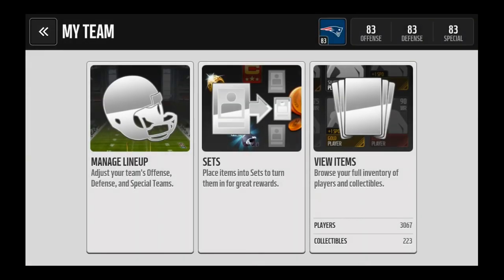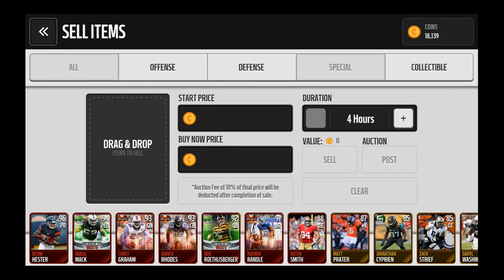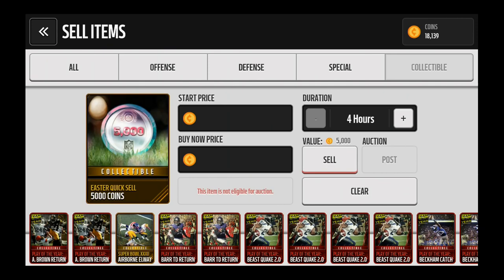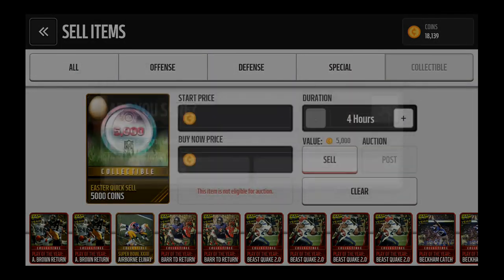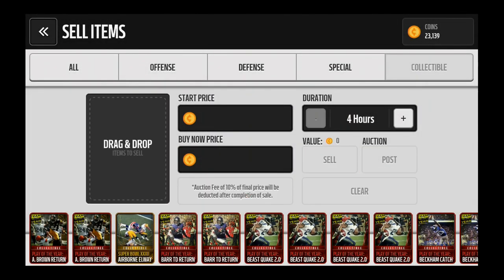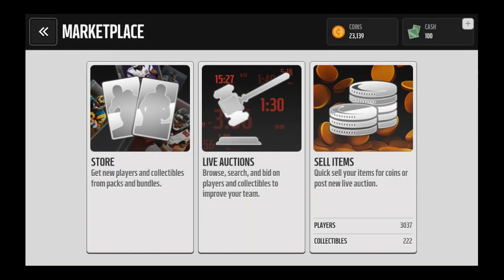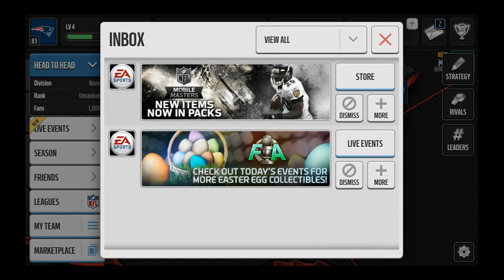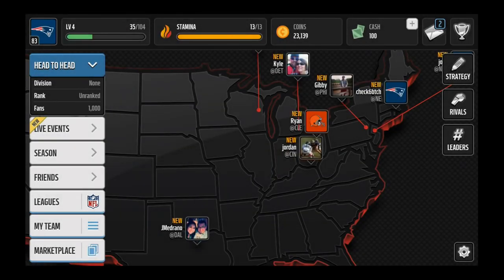Sorry guys for the kind of disappointing video, but I guess that's just how it goes. Let me go ahead and quick sell this - I'll do that in video. I clicked on special teams collectibles, throw that 5k quick sell in there, go ahead and sell that, get up to 23k coins. Hope you all enjoyed this video - drop a like if you did, subscribe if you haven't. Now you guys kind of know what you can get if you do this on Madden Mobile. I'll catch you guys in my next video, peace out!